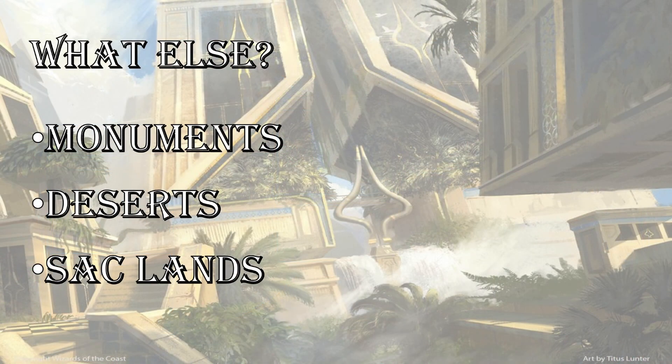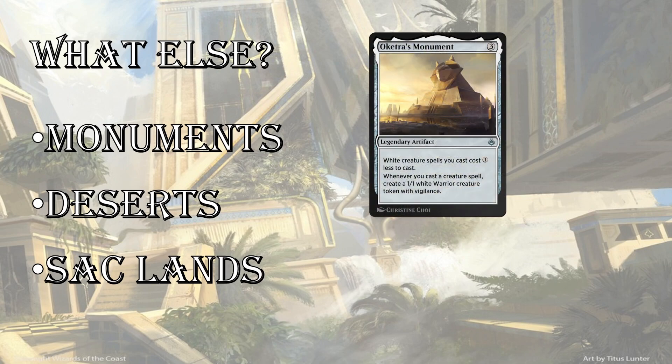Monuments: Oketra's Monument is amazing — this card is ridiculous. It's 3 mana, white creature spells you cast cost one less to cast, and whenever you cast a creature spell, you create a 1/1 white warrior token with Vigilance. Talking about battlefield pumps with Trial of Solidarity, this card is a huge piece of any heavy white deck. You don't have to cast a white creature spell to get the warrior token — cast any creature spell and you get a little 1/1 with Vigilance. I would probably first pick this, and there are definitely scenarios where I'd play this in a deck without any white cards — if I'm red-green beatdown with a bunch of creatures, I'm probably still playing this card. There are monuments in each color — I think the white one and the green one, Rhonas' Monument, are the best. Rhonas' Monument buffs your creatures by plus-two/plus-two whenever you cast a creature spell, which is pretty good too.